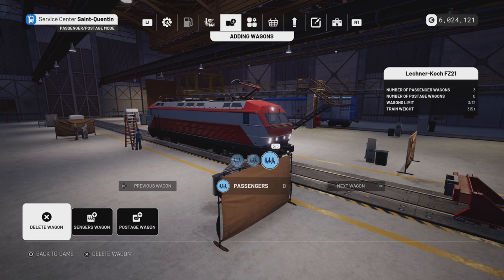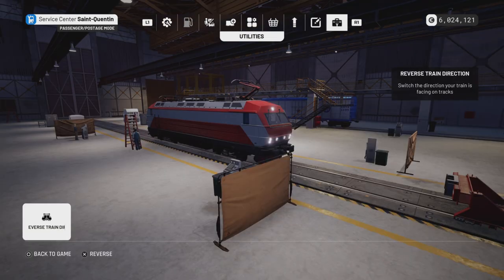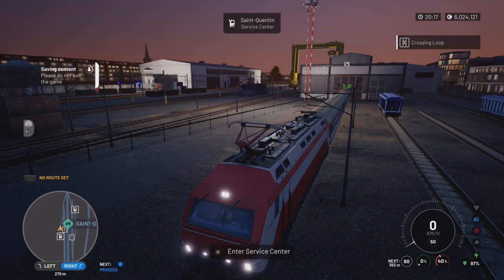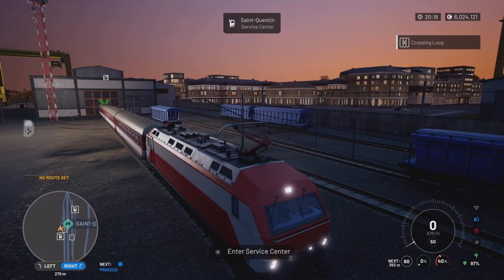Then basically you want to spin yourself around. Using R1 again, or the right shoulder button at the end, reverse train. Currently I don't need to reverse, I'll just back out of that. Make sure you're facing this kind of way. That's the first simple bit out of the way - that's how you get into passenger mode. As you can see, I've got three passenger cars there.